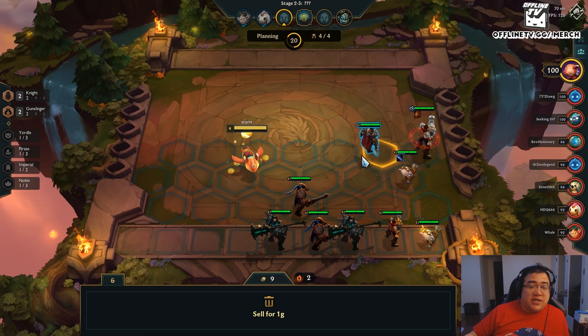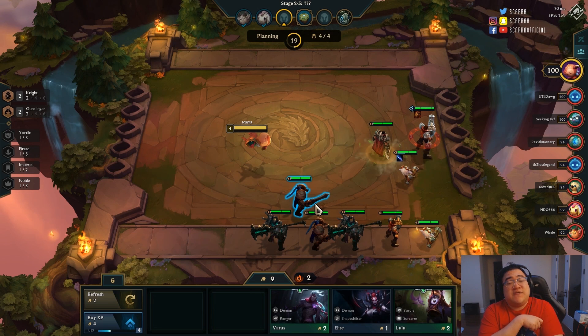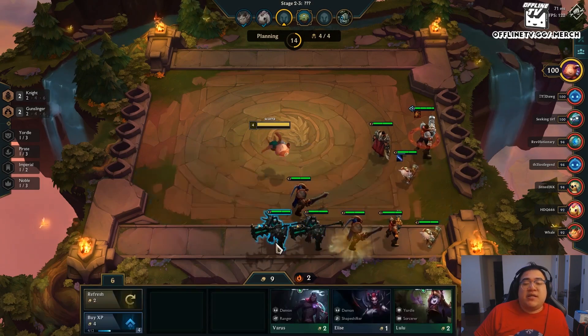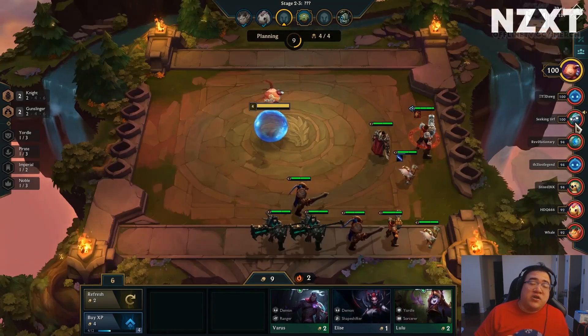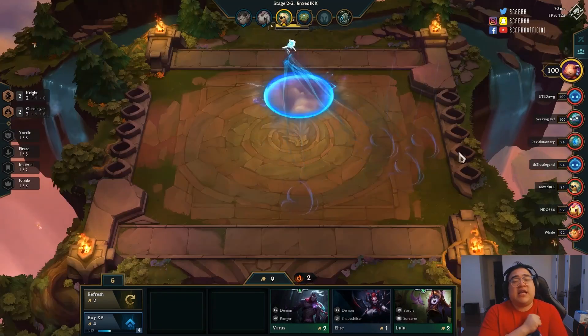Pirates give you on average 1.7 gold, and winning gives you one gold, but win streaking past three games gives you two gold. Right now we're at two gold from win streaking. If you're maintaining a win streak, I almost want to say double leveling here is very nice. You can either double level or look to econ — it's up to you. But if you're maintaining a win streak, double leveling is good.